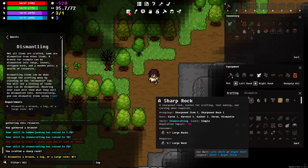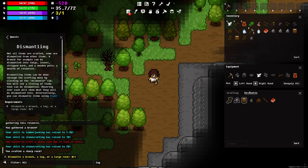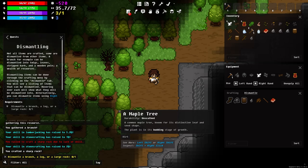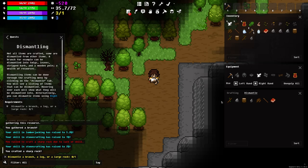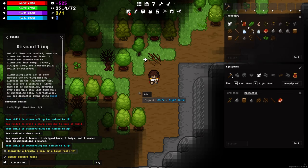Dismantling is a little bit different than crafting — it's basically crafting in reverse, breaking something down. If you go over to the dismantle tab you can see all the things you can dismantle. I'll dismantle a branch for example — as I hover over it it shows me what it's going to give me: strip bark, pulled leaves, and twigs. I'll go ahead and do that.